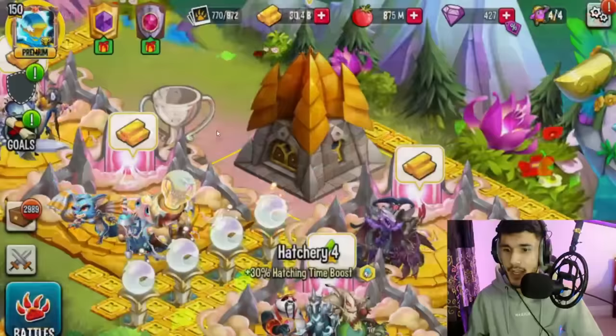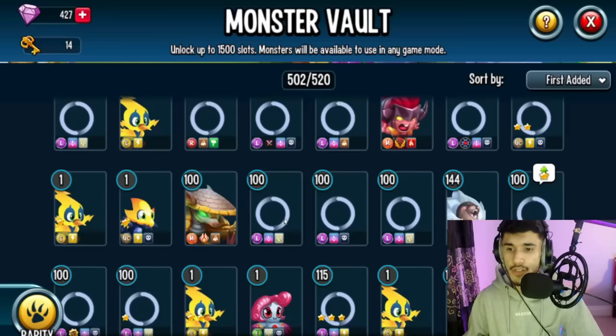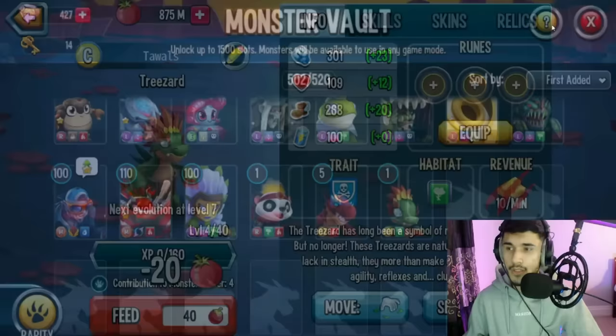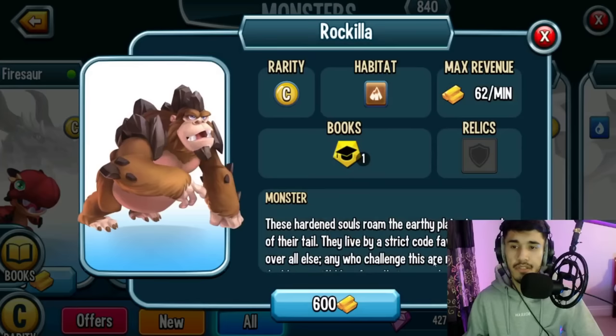Exit and go back to your hatchery. This one should be ready, so go ahead and hatch it, and feed this one up as well — get it to level 4. Now that those two are ready, head over to your hatchery again, buy an egg, go to Common again, and this time purchase Rockilla — that's 600 gold.